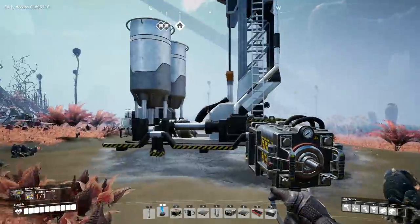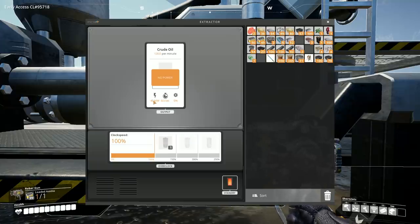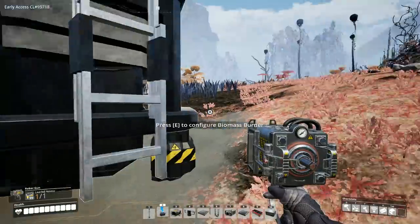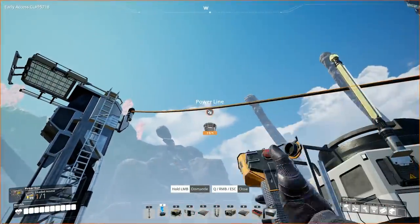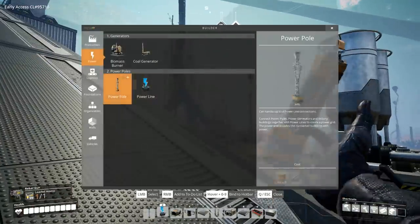This thing takes more than that — I never even thought to check. It's 40 megawatts! We're going to need two biomass burners in tandem with each other to power one oil pump. Oh well, it is what it is — let's make another one.